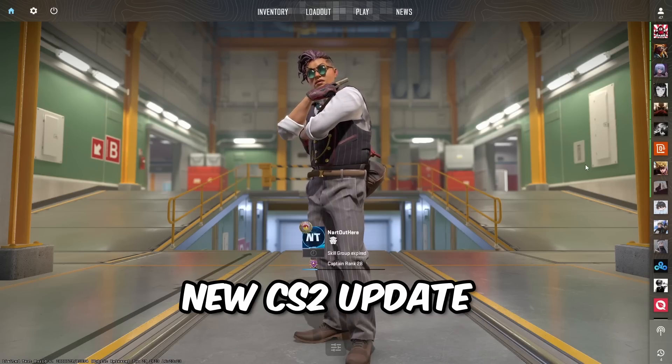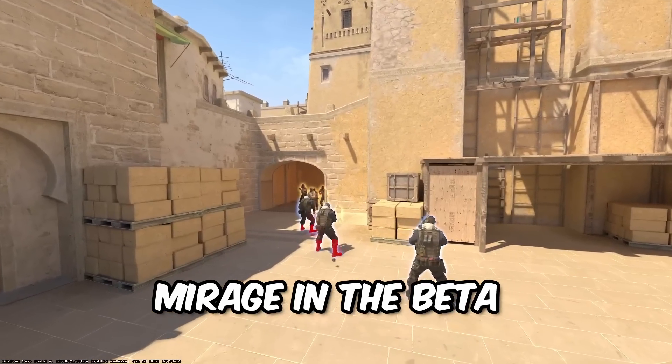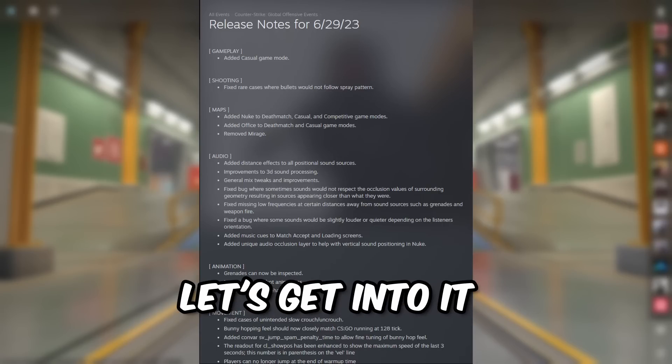Nardau here showing the new CS2 update that features the new nuke, which is replacing Mirage in the beta. I'll be going through the main points from the release notes. Let's get into it.